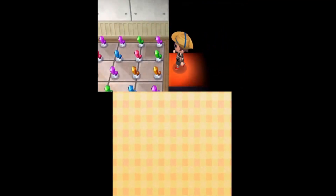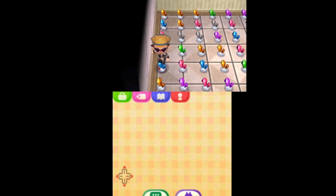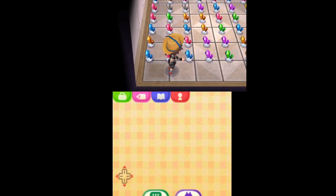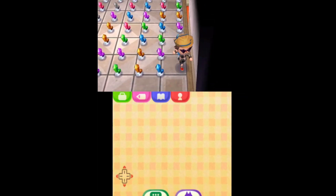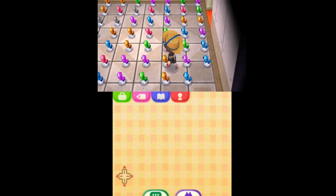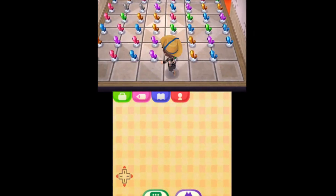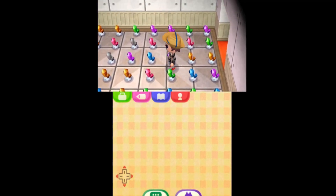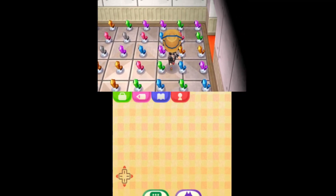Over here is my huge crystal collection. Let's do the math — 7 times 8 is 56, minus 1 is 55 crystals. I could sell all these for probably a lot of money — all these emeralds, amethysts, diamonds and gold — but I just like collecting them for the sake of collecting.